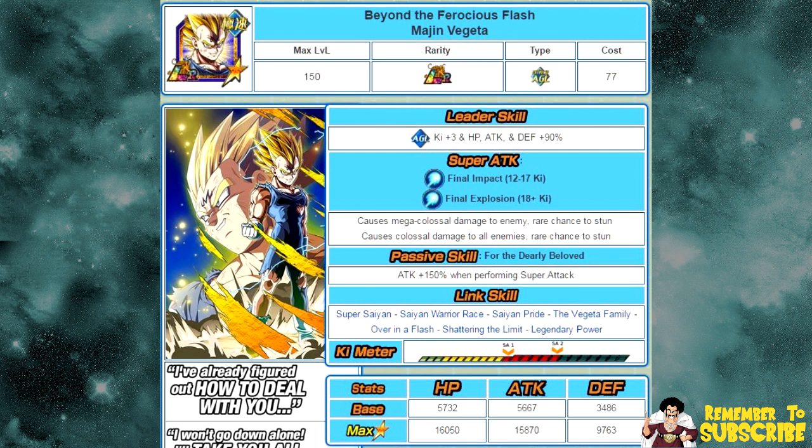Each one gives you a rare chance to stun the enemy. His passive skill, Dearly Beloved, gives Attack plus 150% when performing a super attack. His link skills are Super Saiyan, Saiyan Warrior Race, Saiyan Pride, the Vegeta Family, Overnight Flash, Shattering the Limit, and Legendary Power. His max stats are HP of 16,050, Attack of 15,870, and Defense of 9,763.